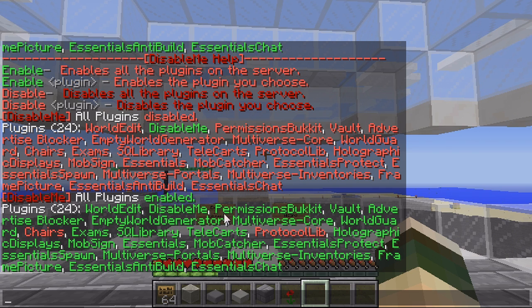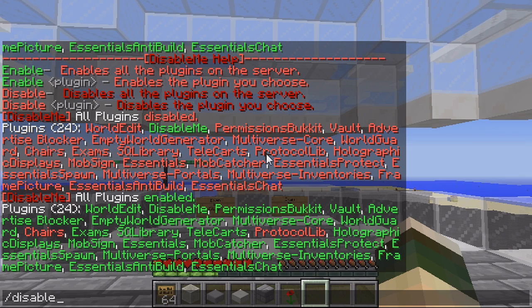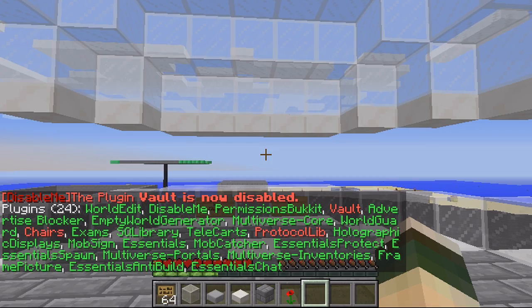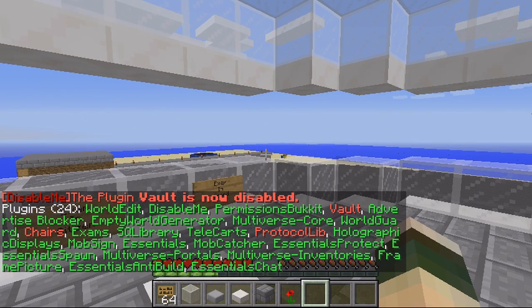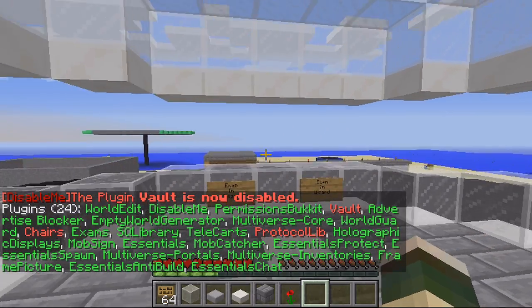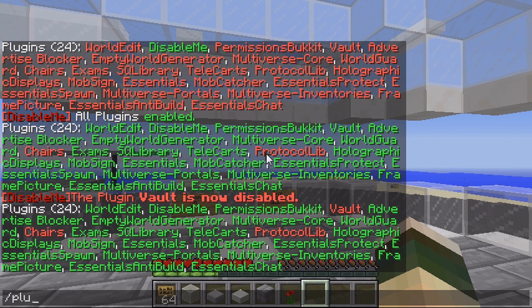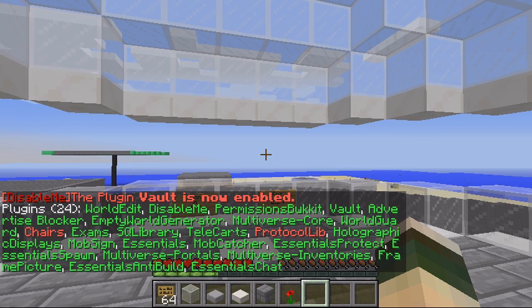Obviously apart from the two that are already disabled. But I can actually disable a single plugin — if I wanted to disable Vault I just do /disable vault, and that's disabled. If I go /plugins, you can see Vault is now not working. So I can change things in a config file, save, reload — I don't have to reload the server. All I have to do is enable the plugin again: /enable vault, and that plugin's been enabled and it's working perfectly.